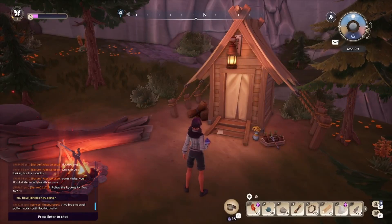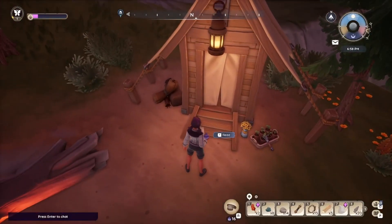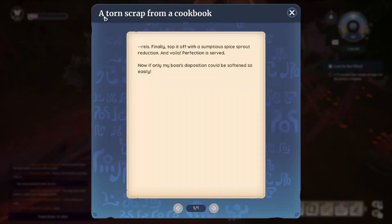Have you found this secret recipe quest in Palia yet? It starts here in Bahari Bay by interacting with the scrap of paper.